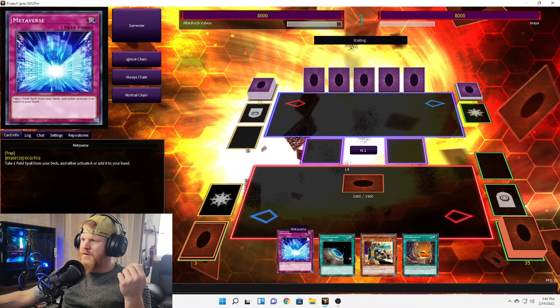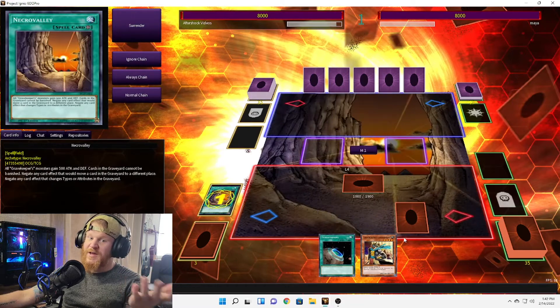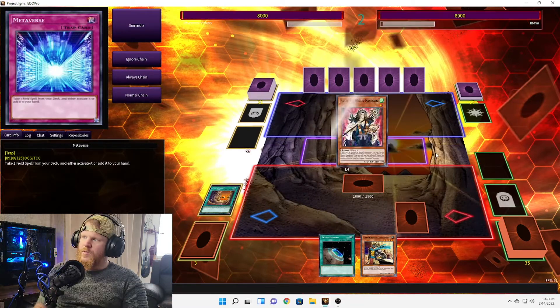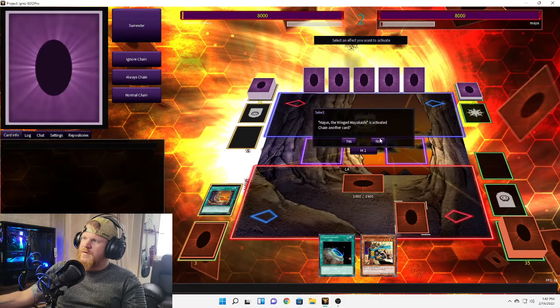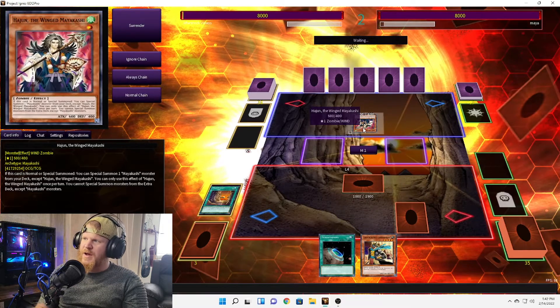We'll just set, set — and we have two other ways to get Necro Valley, so if they get rid of this one we've got two more. We'll end our turn. Ooh, Zombie — Zombie and Mayakashi! They definitely want to be able to do graveyard stuff, so this might be a problem for them.